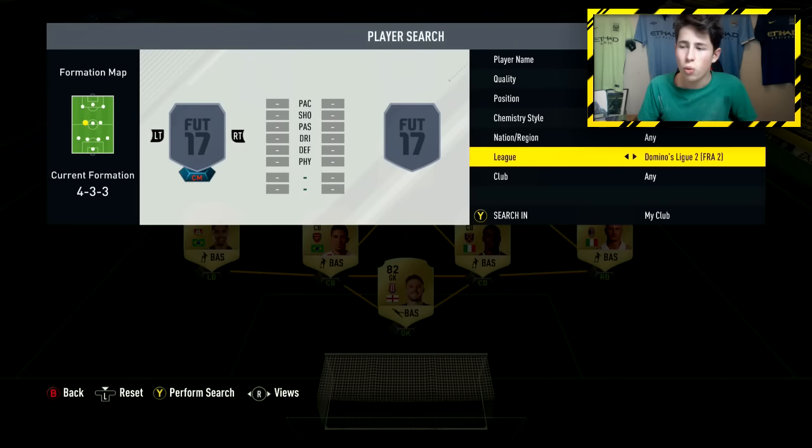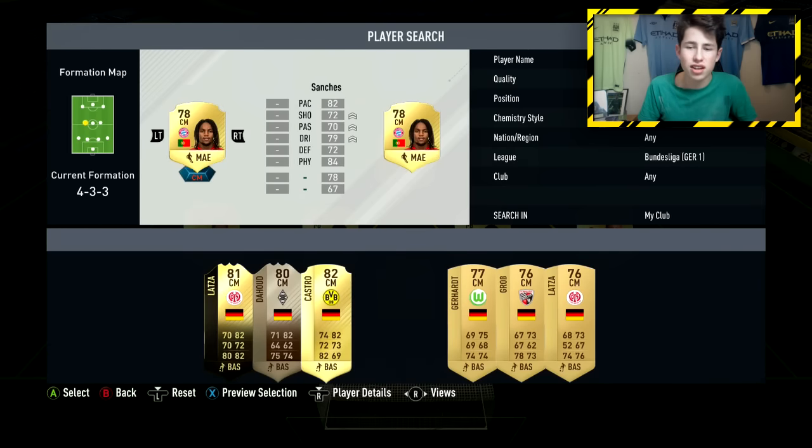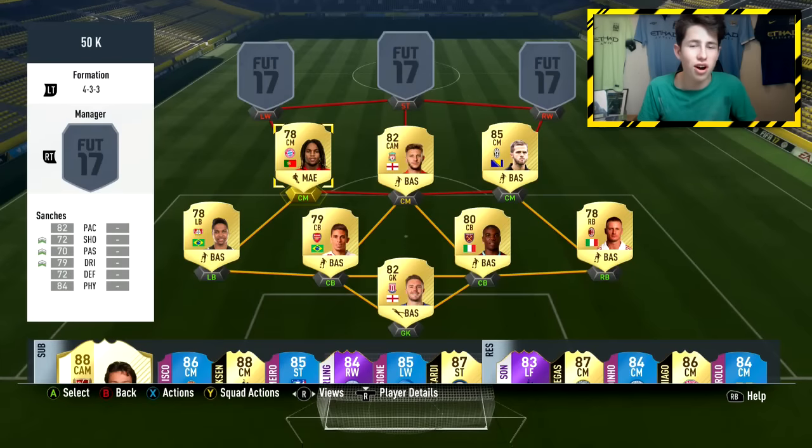In the left centre mid position we're going back to the Bundesliga with an extremely overpowered player — Renato Sanchez. He's so overpowered and will cost you like 1.5k right now, which is incredibly cheap. He's the more defensive midfielder in the team — really good physical, very strong, a real presence in midfield, and quick too. I'm using the Maestro chemistry style on him to boost his shooting, passing, and dribbling — particularly pushing his passing up to around 75-76, since 70 passing isn't the best.